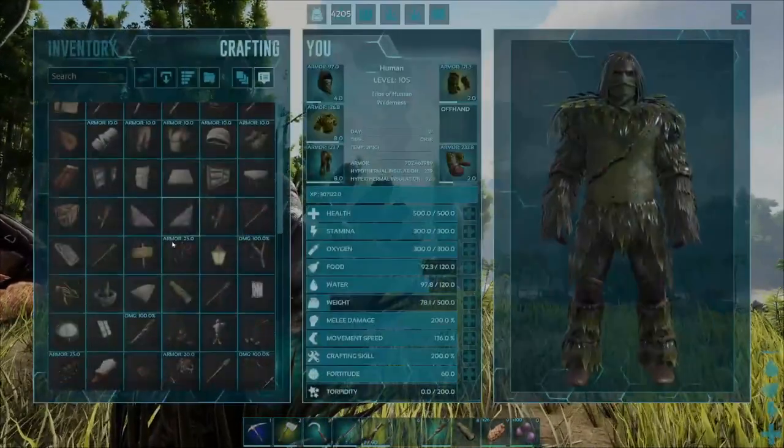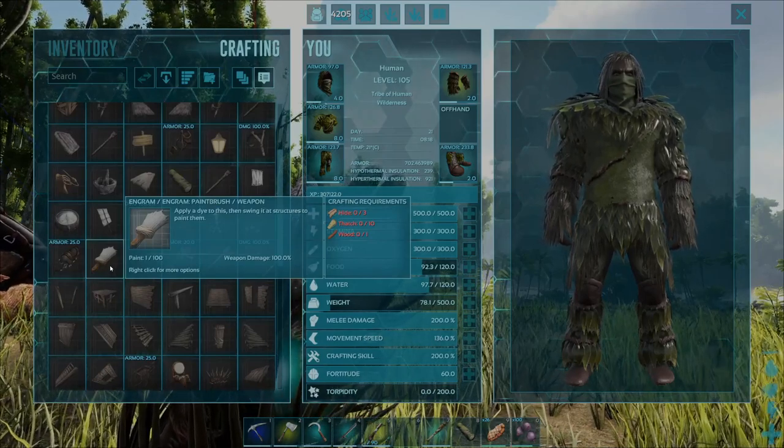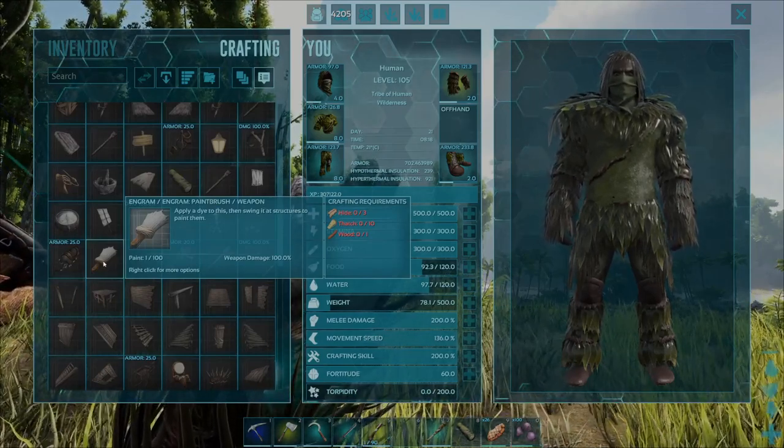The materials that we need for the paintbrush are as follows: you're going to need three pieces of hide, ten pieces of thatch, and one piece of wood.